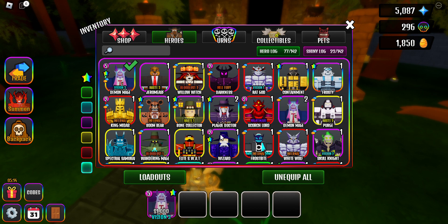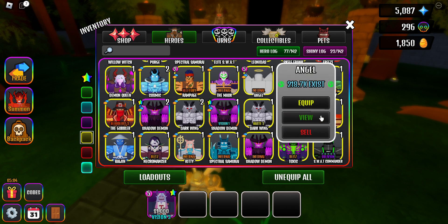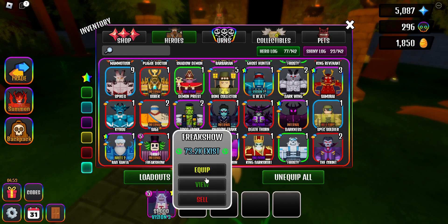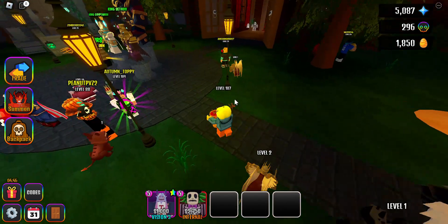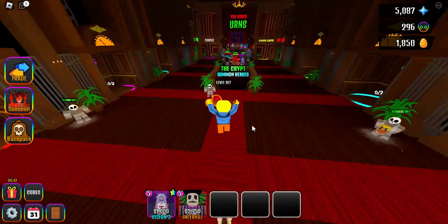If you can only use something like Angel, it's still okay. As long as you have your starter you should be fine. I'm going to use Freak Show for this. You can get Freak Show from Endless and honestly it's probably easier to get Freak Show than it is to get Angel.